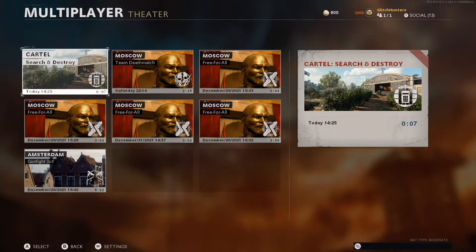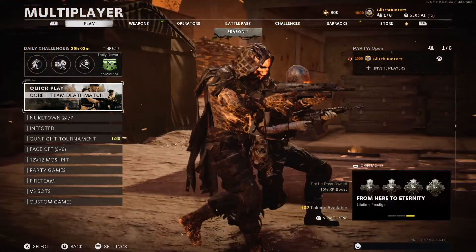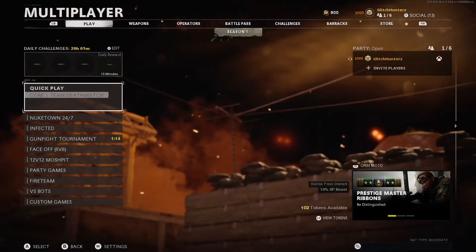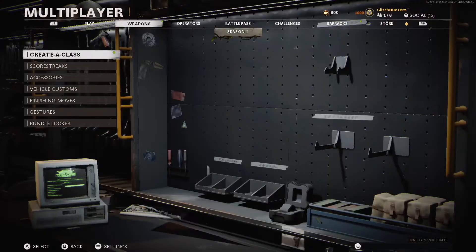Okay, so now you're back in theater — just back out of theater. You know you've done it correctly because it says one out of six on your party, but you can still move around with your second controller. So if you have achieved this, go to operators and click on one.